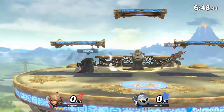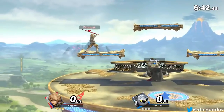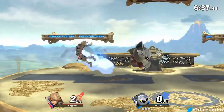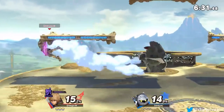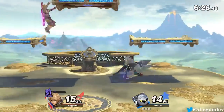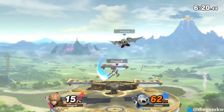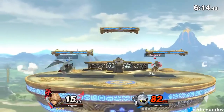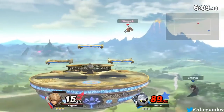I like to start off with Speed — not only to overwhelm my opponent with my movement, but also to try and get off an early grab. At least that's just how I play my Shulk. Obviously you don't want to start with Buster, especially against a character like Meta Knight, because he can combo you really well and Buster does more damage to you as well.